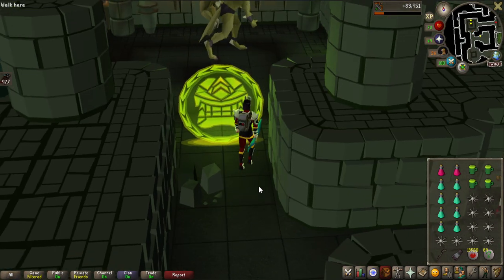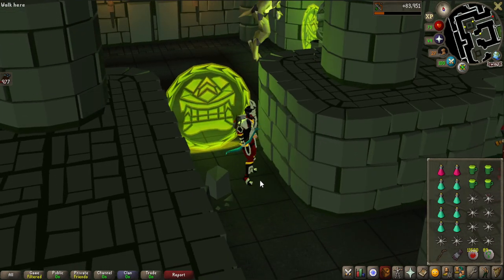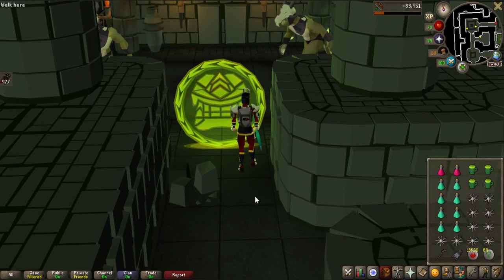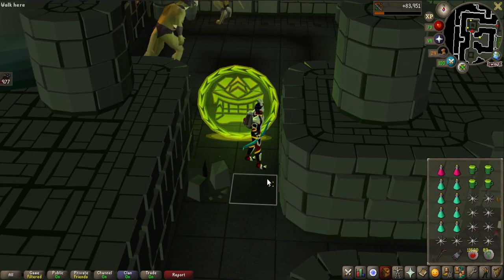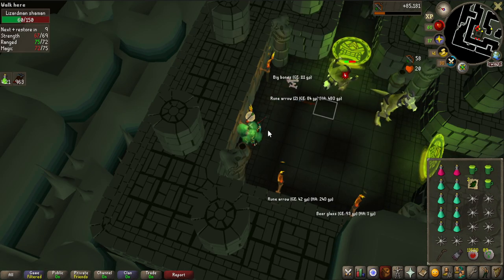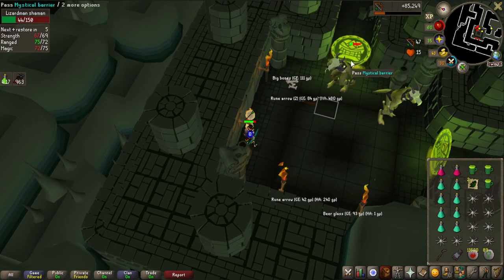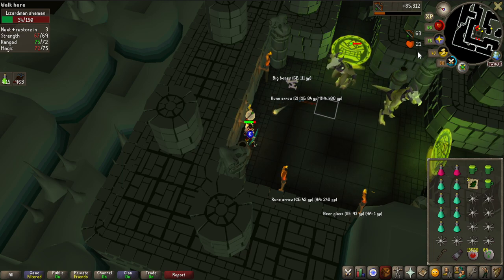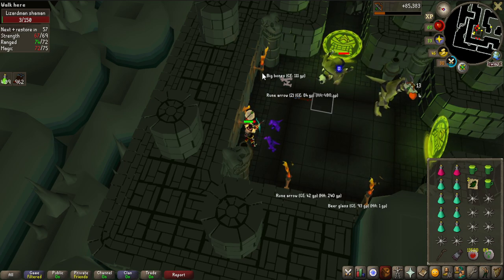Now going to try a while with the Magic Shortbow. I did about 150 kills with the rune crossbow and I feel like the MSB is going to be better. Getting rune arrows from LMS is a bit more annoying than broad bolts, but Lizardman Shamans have 0 range defense, so a faster bow is probably higher DPS. You can see I'm hitting very consistently, so it's probably better with the Magic Shortbow.